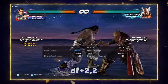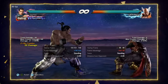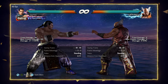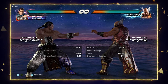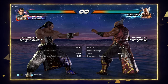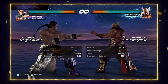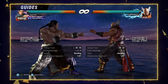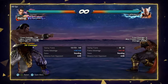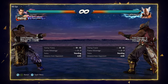Down forward 2-2. This is a safe on block mid wall bounce that does 36 damage. One exception — be careful, Yoshimitsu can actually launch punish this move, a bit obscure but good to know. It's an excellent option for people who are hard ducking against Feng. We've talked about good mid check options paired with strong low options, and down forward 2-2 is going to give you a bit more damage without having to commit to a punishable attack.